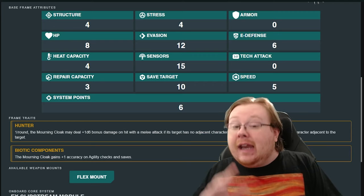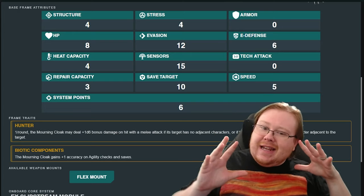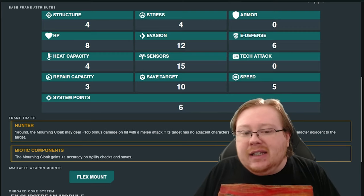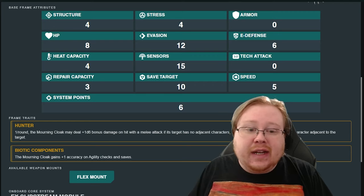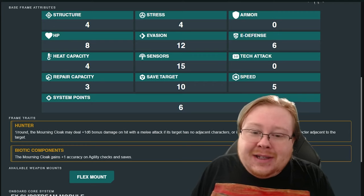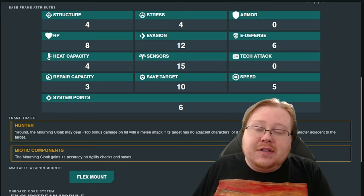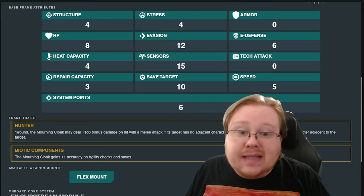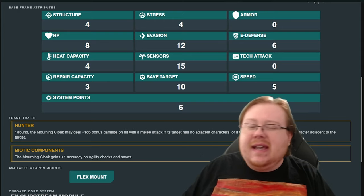With a lower-than-average heat capacity and higher-than-average sensors, this mech is not meant for a lot of strain. It's meant for taking a cautious approach to combat, only approaching foes when it knows it can deal with them quickly, and having a massive sensor range so it can hack enemies, do lock-on, and all kinds of things before it goes in for the strike. Its repair capacity is also really low, so you really don't want to take damage as the Mourning Cloak. Its speed is higher than average, meaning it's perfect for waiting on the outskirts of combat, hiding until it's the right time to strike. This is the assassin mech of all assassin mechs, and it has an average save target and below-average system points — though most mechs have around six anyway.